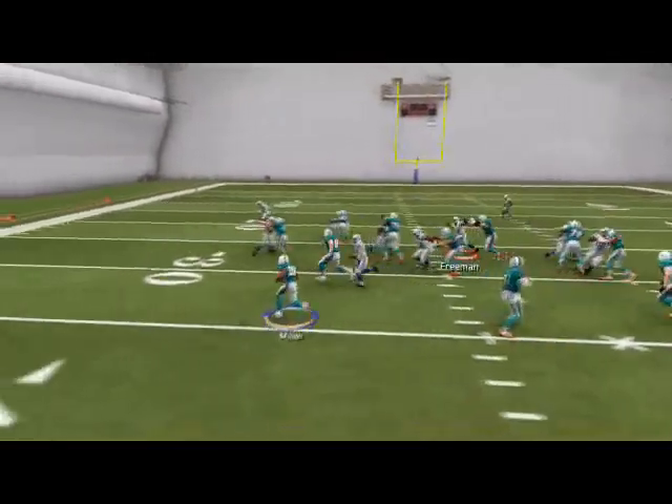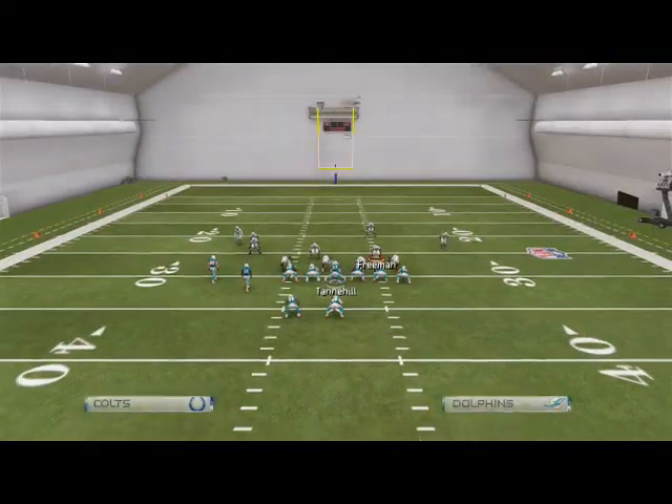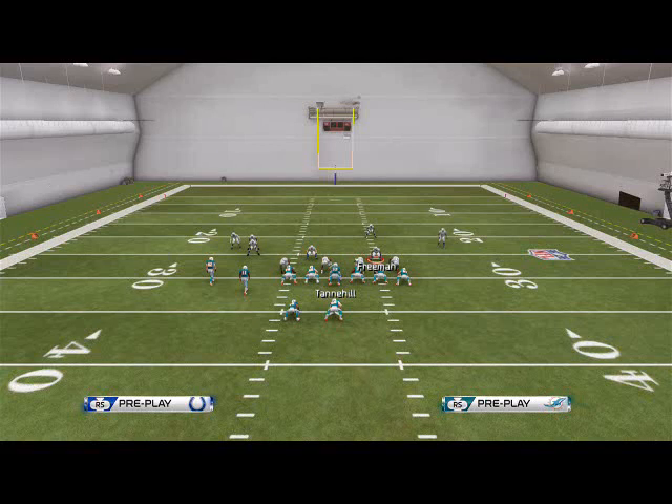That's the Far Tight Twins formation. Be sure to mix in these Quick Tosses and little natty runs — they're pesky and annoying, but they'll eventually break big in the game. Definitely check out the Far Tight Twins formation as our base offense. Come back tomorrow to check out our man beater and our base defense coming soon. Thanks for your time today — hopefully you enjoyed it. Give me some feedback in the comments and we'll see you tomorrow.